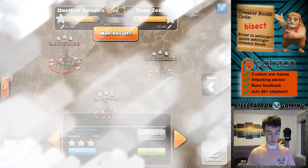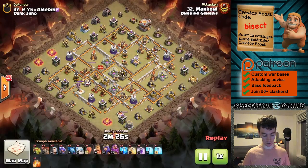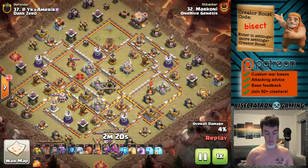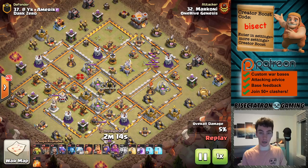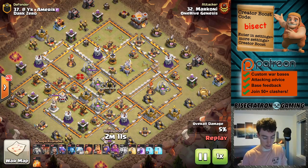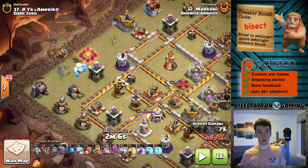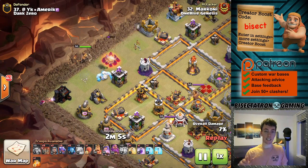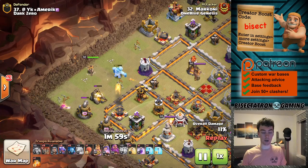One more - we're gonna go back to Town Hall 11 for a nice dragon attack. Goes ahead and drops down some lightning spells to take down an air defense, another lightning spell combo over there, grabs another one - just straight up trades those spells for the air defenses. One small thing I really like: you've got to funnel your queen if you're just gonna drop her on the side. The attacker did a great job of this with a sneaky goblin and wizard, because otherwise she can get pulled to one side and go on a huge walk in a direction you don't want.